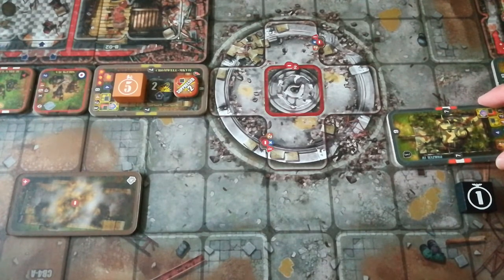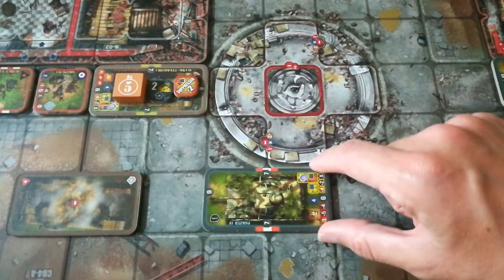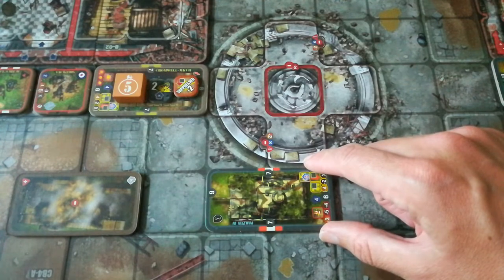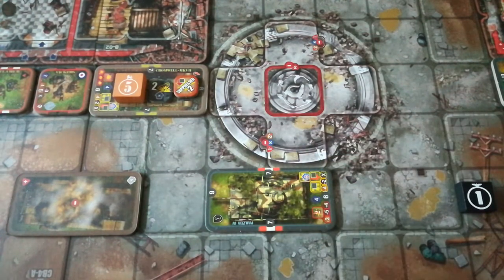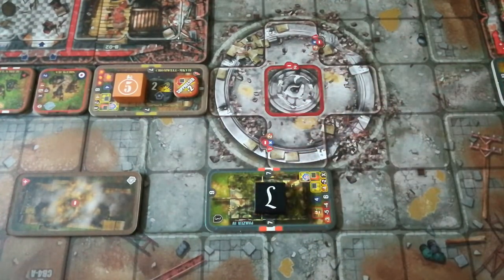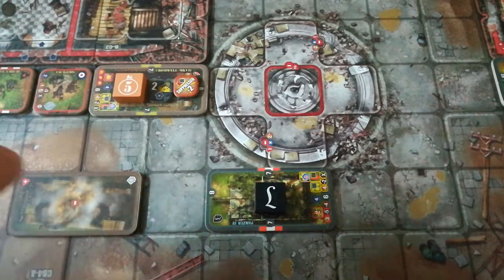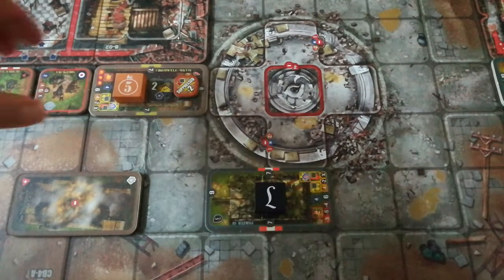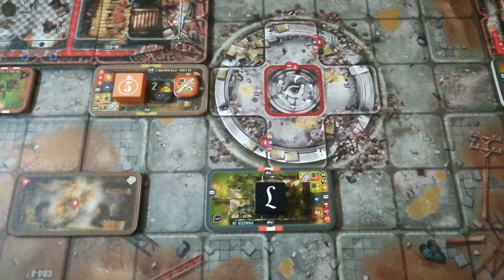Since the Cromwell Mark 7 doesn't really have the ability to harm the Panzer IV unless it gets truly unlucky, the Panzer IV decides to come round a little and start trying to chew up the infantry with machine gun fire. It moves three spaces to get line of sight on the Vicar's team and opens fire, shooting to kill rather than suppress. They roll a six, and though they get a minus two modifier for moving, that's still a total of eight — and that poor Vicar's team, caught in the open, is unfortunately massacred.